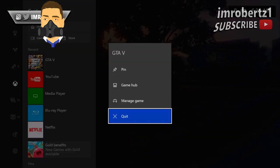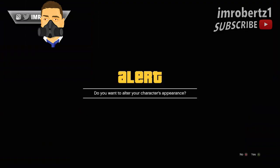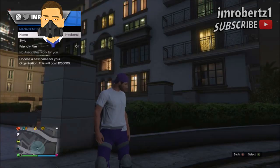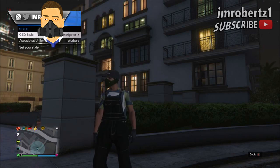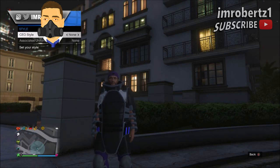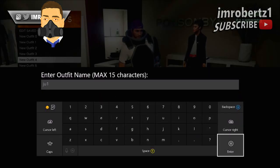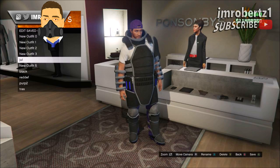Now quickly start up Rant at 405, then go online to an invite only session. Do not select character appearance. When you spawn online, register as the CEO, then go to management style, then hit one to the left, then one to the right back to none. Now go to the nearest clothing store and save the outfit, and you're done.